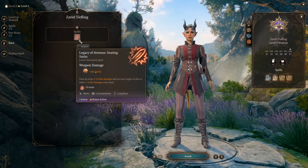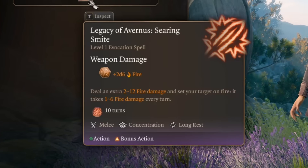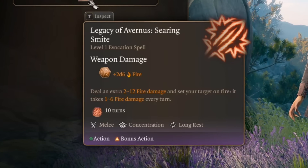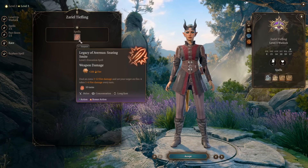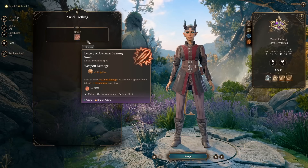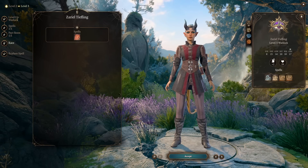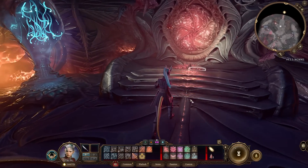At level 3, as a Tiefling we get the racial spell Legacy of Avernus: Searing Smite. Basically, you can deal an additional 2d6 damage and put your enemy on fire for 10 turns. This spell requires an action and bonus action, but no spell slots. So you always need to have some melee weapon in your hand as this Warlock. Let me show you this Warlock in action in the early game.